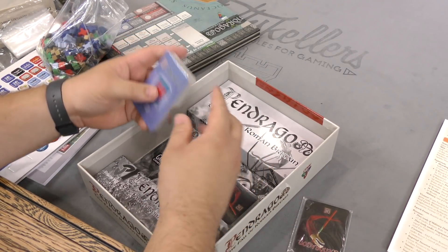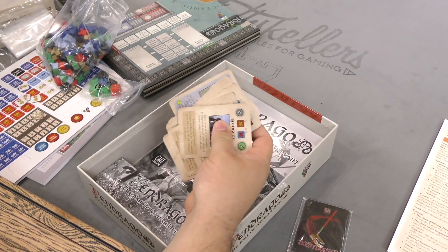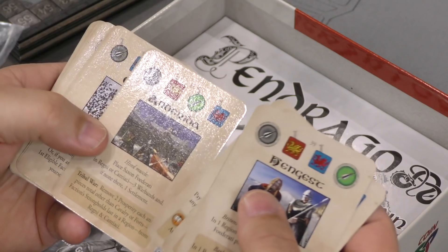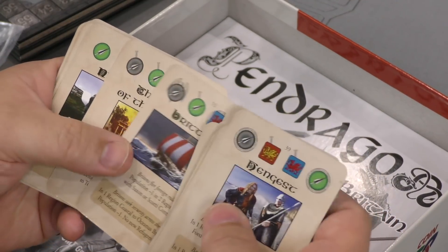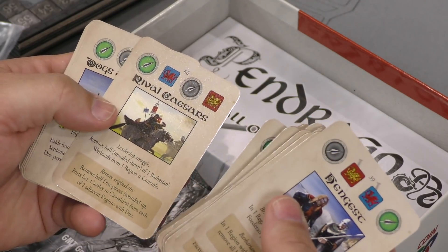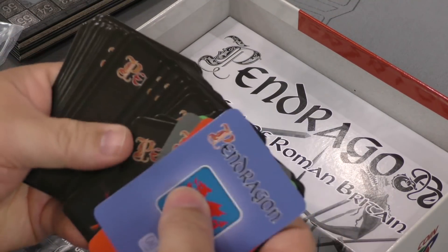We have plenty of Ziploc bags for all your pieces, and a couple of decks of cards here. Let's get these out — winter campaign. These are cool, these look like historically based events, battle cards maybe. Evangelization, devastation, acculturation. The other sides all look the same.